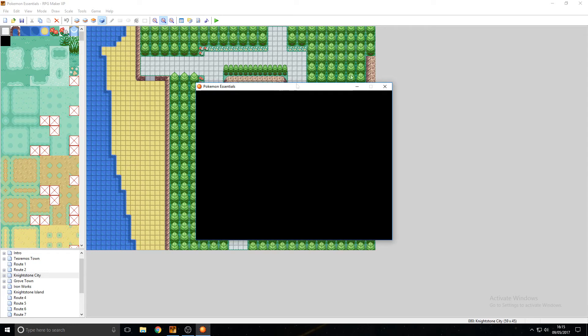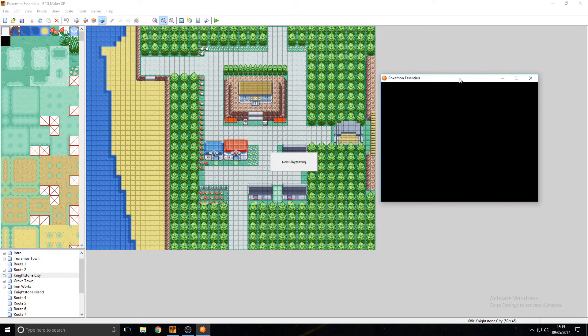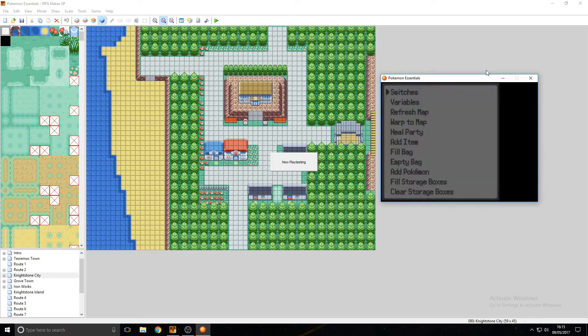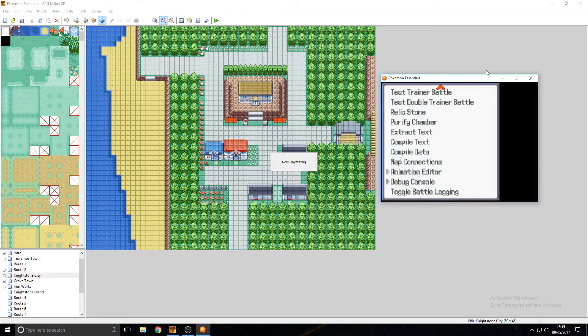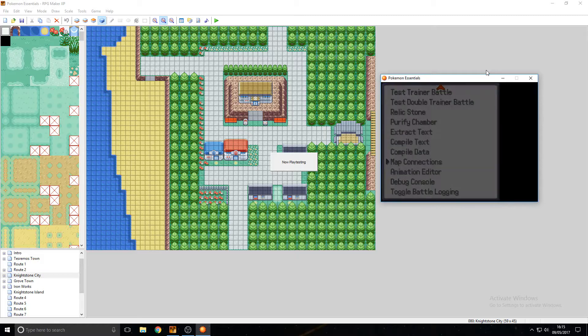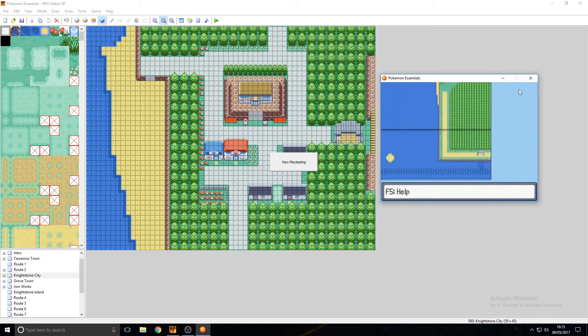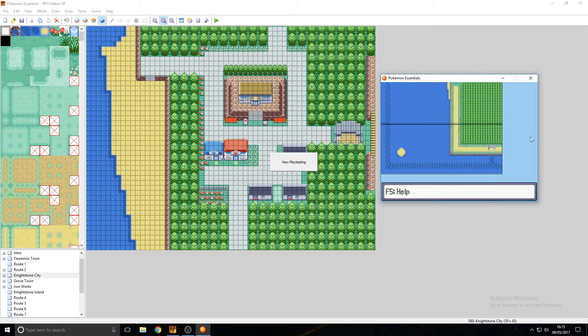Go ahead and play your game. When that's done, go to the menu and go to debug. Now hit up and go up to map connections. And then, as you can see here, I've got all the maps I want connected.